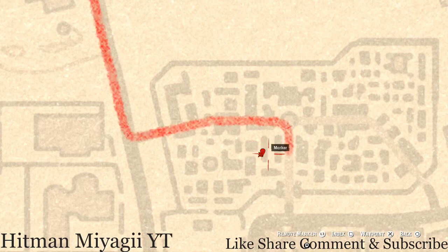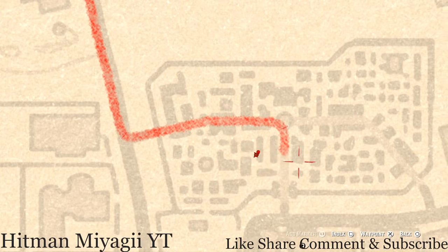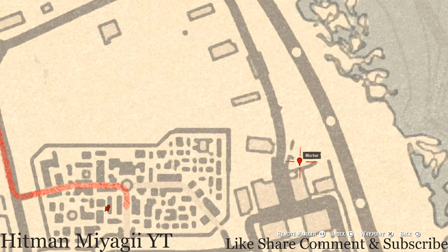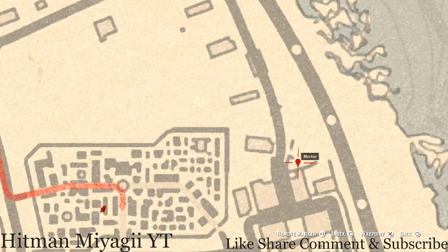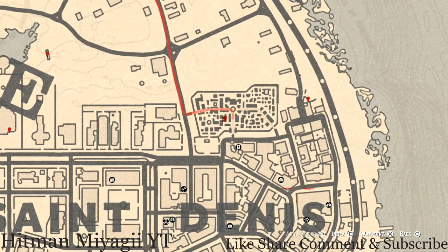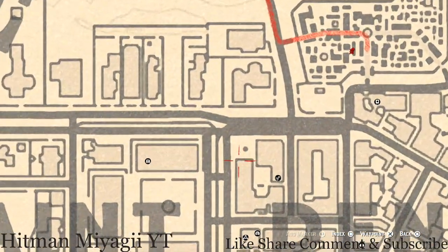Stand right here where the waypoint is and face towards the marker — super simple, just grab it and keep going. Let's go over to our right a little bit more where there's another tarot card. This tarot card is a Seven of Swords — it's on the table next to a small broken cart right here in the backyard of this house.